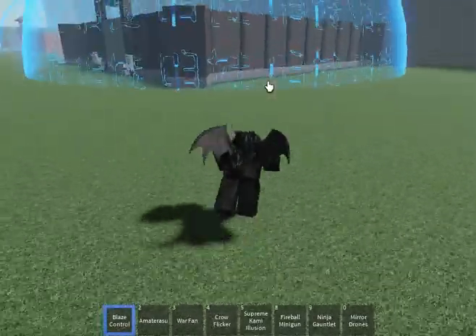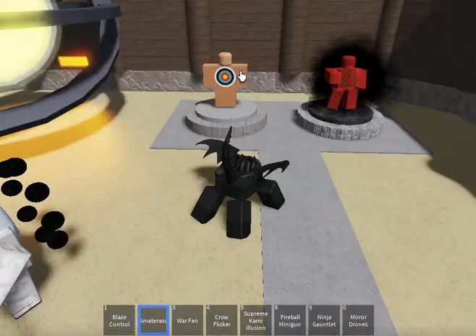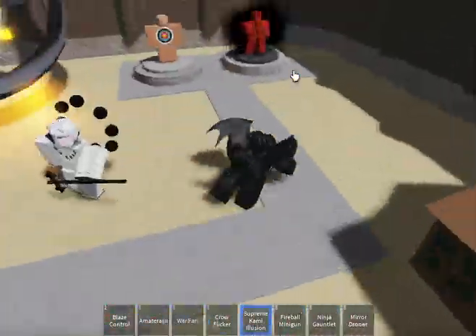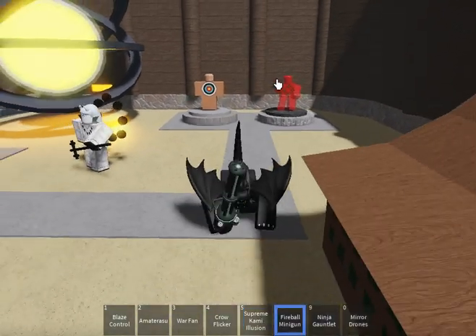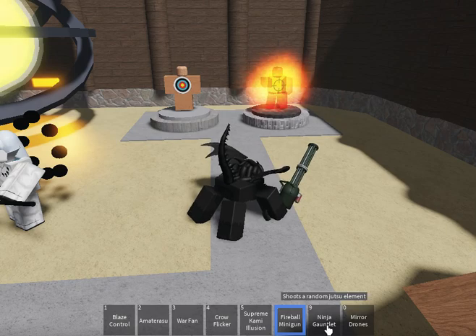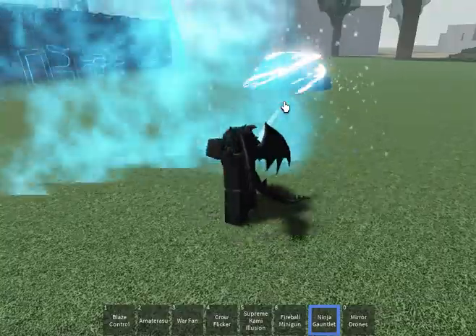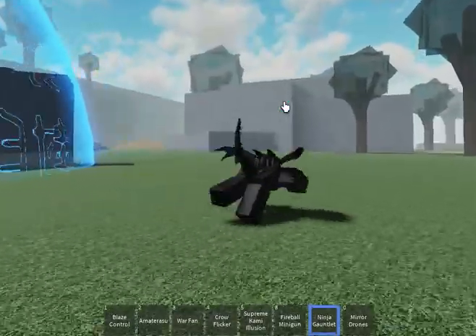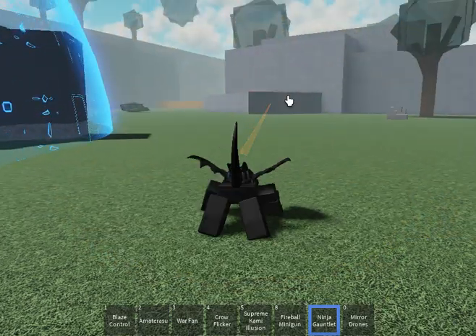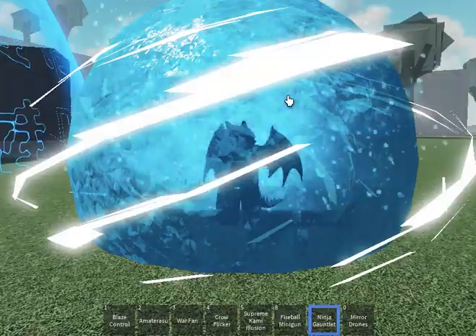He's dead. Amaterasu — I definitely said that wrong. Crow Flicker. Supreme Kami Illusion — I don't know if it did anything. Fireball Minigun. Ninja Gauntlet shoots a random jutsu element. Let's see what else can come out — that's water, the first one was like wind. That's wind, I think. Fire. Fire again. Okay, we're done with that.